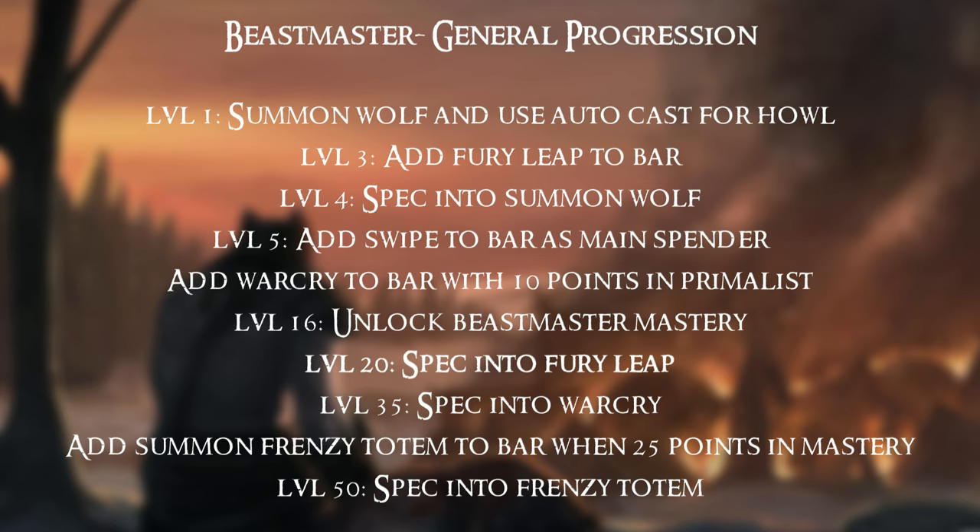War Cry doesn't do much until we add specialization, but once we do it becomes really amazing. At level 16 you'll unlock the Beastmaster Mastery. At level 20 you'll spec into Fury Leap, which can be used to buff your wolf as well as yourself. At level 35 you'll spec into War Cry — this becomes really nice for buffing your own damage. You'll then add Summon Frenzy Totem to your bar when you have 25 points into the Beastmaster Mastery, and then spec into Frenzy Totem.